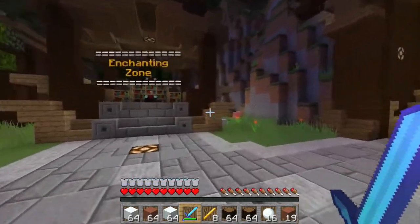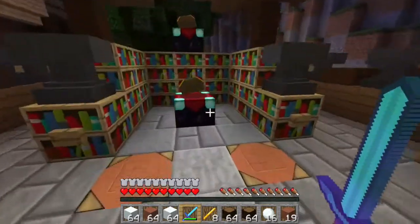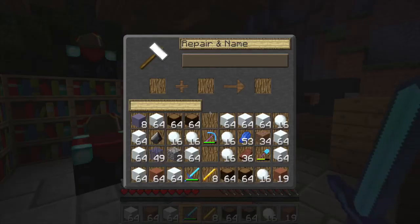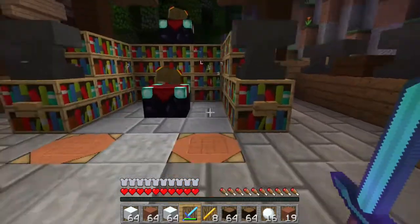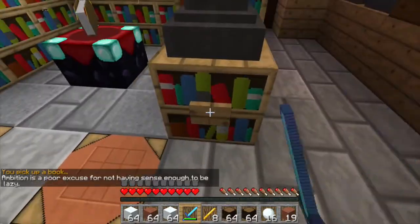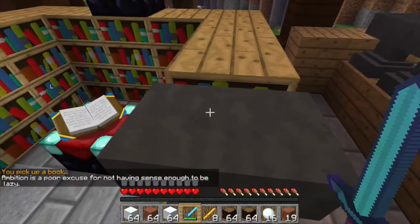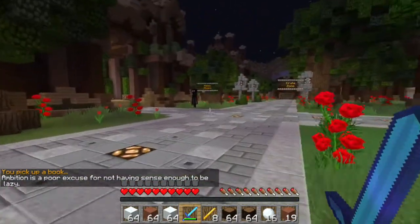The last thing I want to show you here is the enchanting zone. This is where I do all my enchanting, mainly because I do a lot of enchanting and repairing. When you repair, obviously your anvils break after a while — you can just press the button right there and it repairs it, or spawns a new anvil, which is pretty useful.